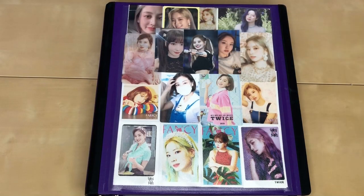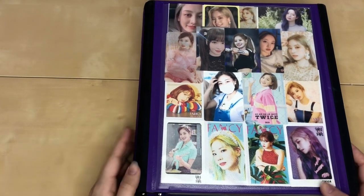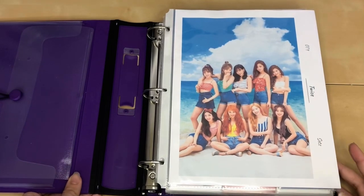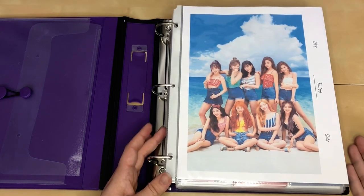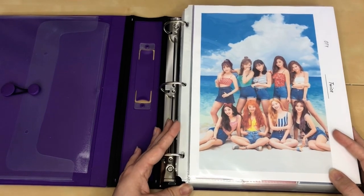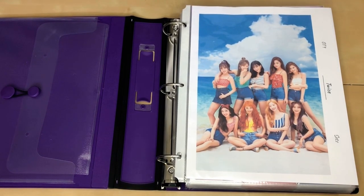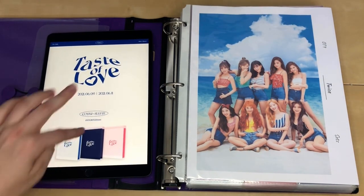Now we're moving on to Twice, which is probably going to be the most complicated because Twice is always complicated. I actually have two binders for Twice, and I have moved stuff around since the last time you've seen my binders. This binder now holds all of my OT9 sets as well as the pre-order sets — everything OT9 essentially goes in this binder.